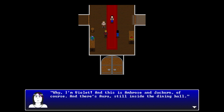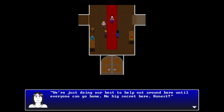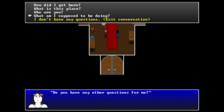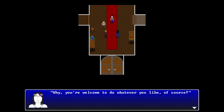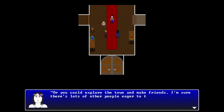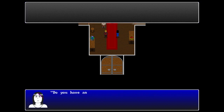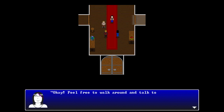Violet describes the group: Ambrose is a fighter, she's more of a support, and Jackern they're just happy to have around. They're doing their best to help out until everyone can go home. She suggests you could stick around for the meeting, get to know people staying here, or explore the town. If you leave town, she asks that you please be careful.